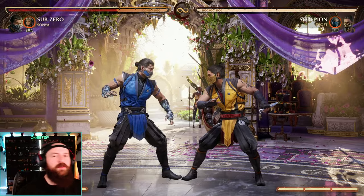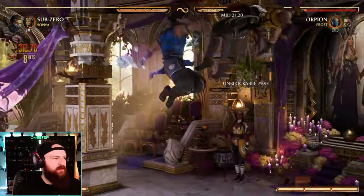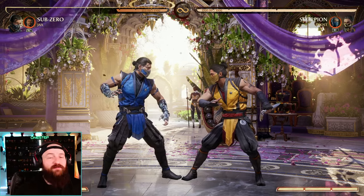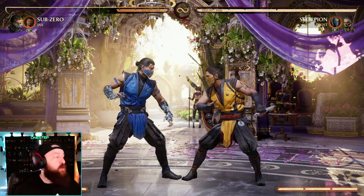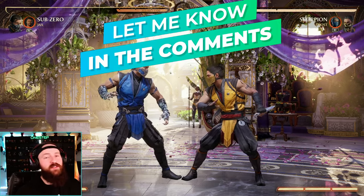Condition them to block low, go for your back 2, and bada bing bada boom — you've got a great combo to start off with. These are just a few examples of my favorite combos to do with Sub-Zero using multiple cameos. Let me know down below who's your favorite cameo to use with Sub-Zero and why. Subscribe here for more fighting game content — take it one step at a time.